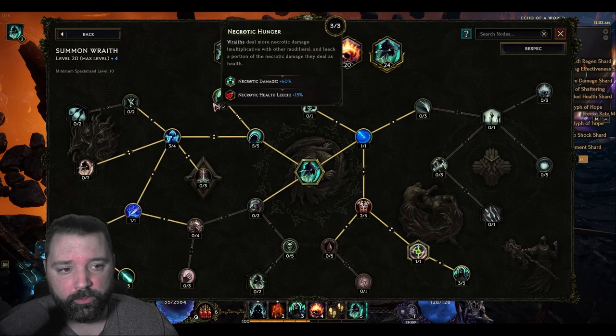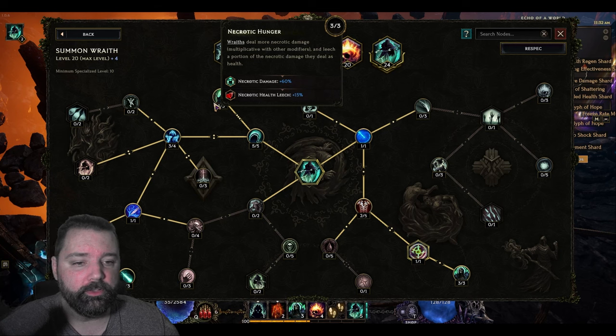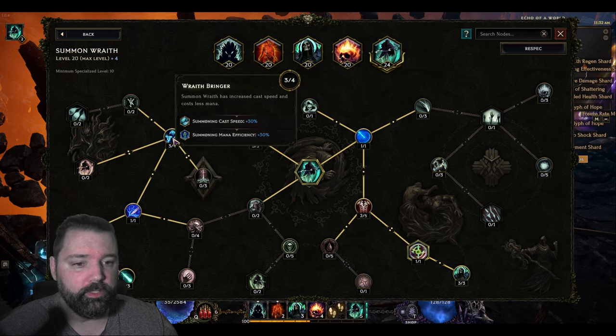For the additional skill points, I was able to add another point into Necrotic Hunger — a 20% damage increase for the base damage that the Wraith Lord does. On top of that, you can get Wraith Bringer, which boosts the cast speed by 20%. Cast speed is just huge for this build, since everything always critically strikes.